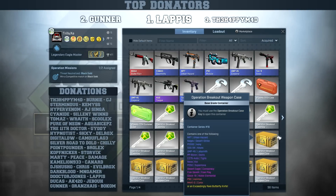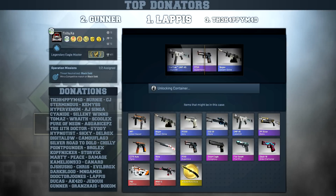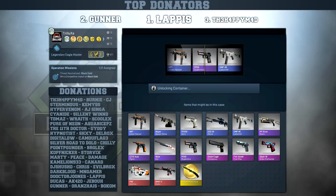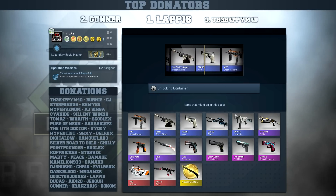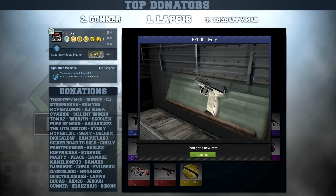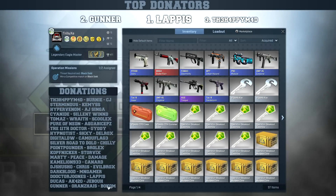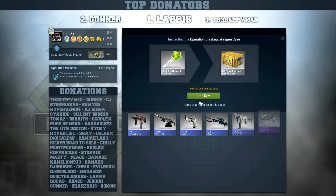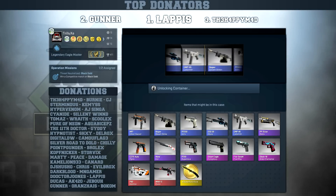I'll open three more of these breakout cases. Next skin will be the P2000 Ivory. Maybe time to ask the magical conch shell once again: will I get lucky with the next case? Very unlikely, very unlikely. Okay, probably gonna get that Ivory once again.